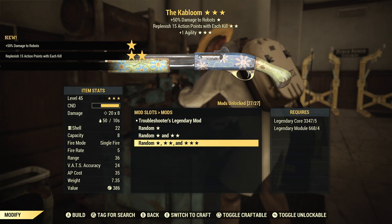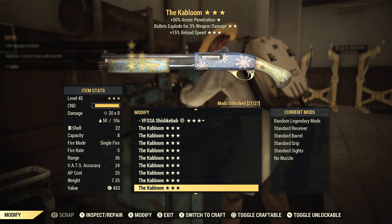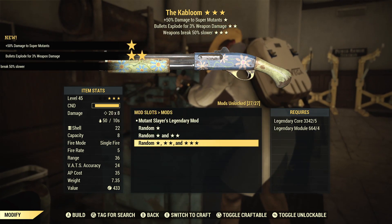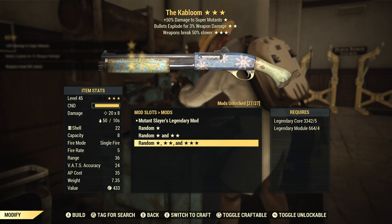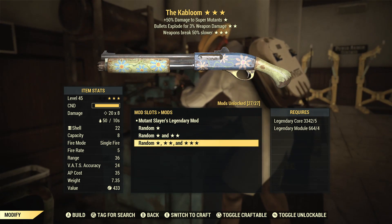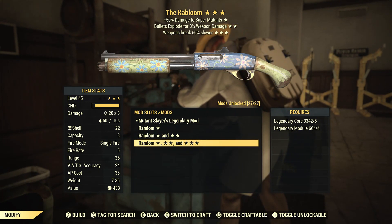Another Troubleshooter's — not as good as the last one. Mutant Slayer's explosive and the weapon breaks slower — that's actually a really good combo that I like to see. If it's explosive it's already going to be breaking quickly or more rapidly because of the explosive roll, so the weapon breaking slower is definitely a welcome sight. The question is, can we get all those rolls onto just one weapon instead of piecemealed everywhere?